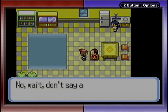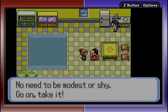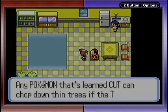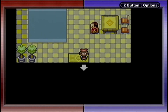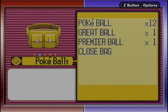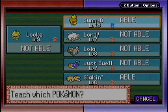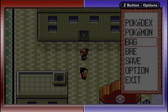The NPC tells me I'm a skilled trainer and hands over HM01 Cut. An HM move can be used for Pokemon outside of battle. Any Pokemon that has learned Cut can chop down trees once the trainer has earned the Stone Badge. The downside is that after using an HM, you can't remove it — so that's kind of a negative. However, I'm like 99% positive we're going to need it, so we're going to have to use it.